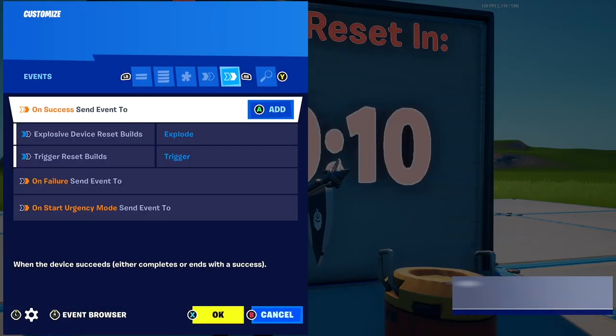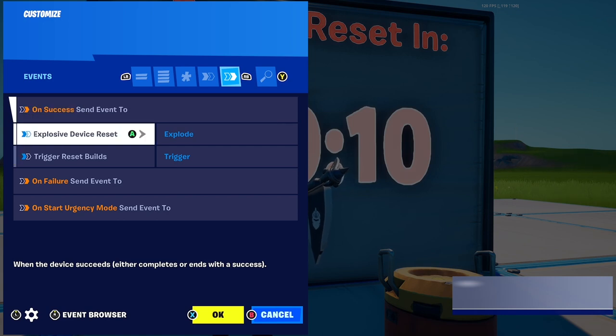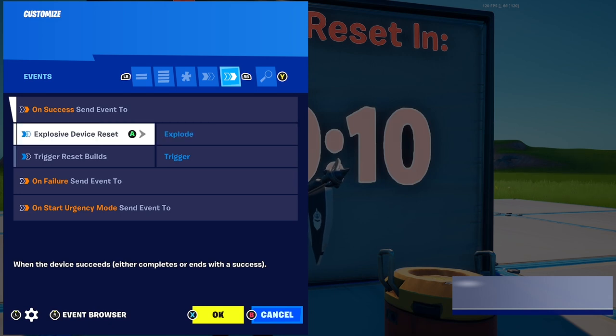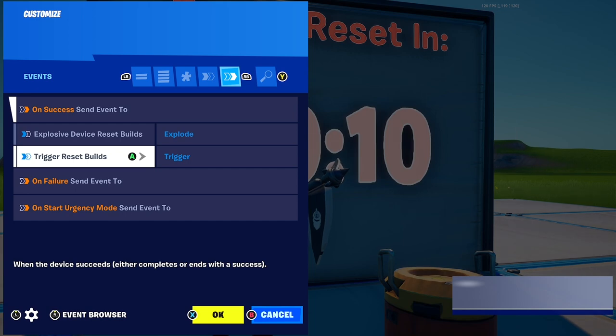Then go back to the timer and go to the events tab. Put on success, set the event device to the explosive device reset builds that we just set up, and you want that to explode as the function. Then also add another event — set the device to trigger reset builds and the function you want is trigger.